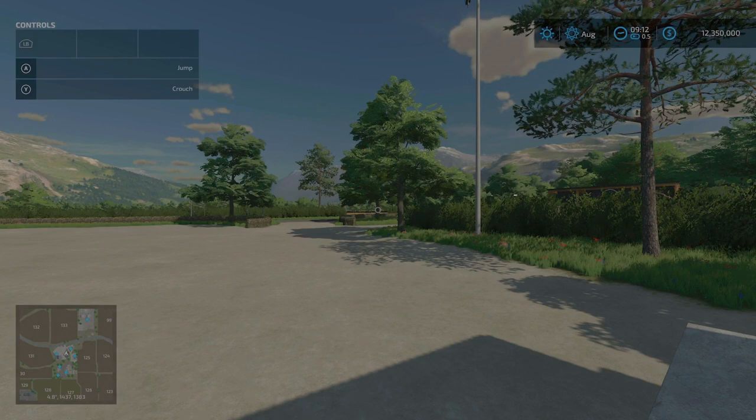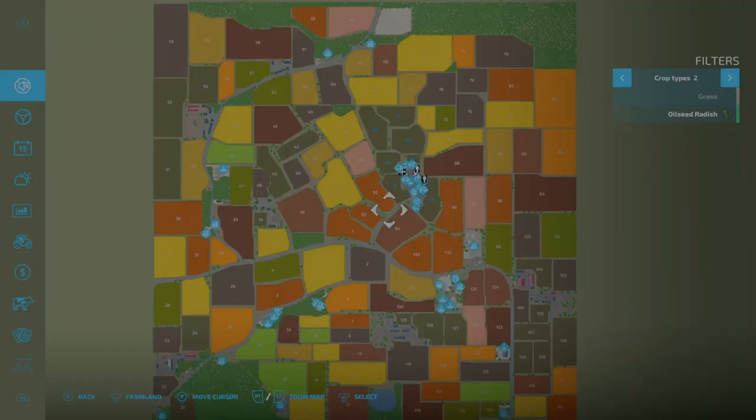Changelog 1.3.0.0: animal pens food capacity updated; right-hand drive traffic added - note this is save game compatible. This map was created by Kevalier Roy and is 213.93 megabytes to download. There are no mods required for this map.